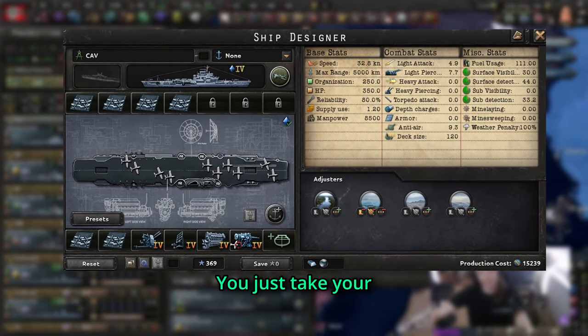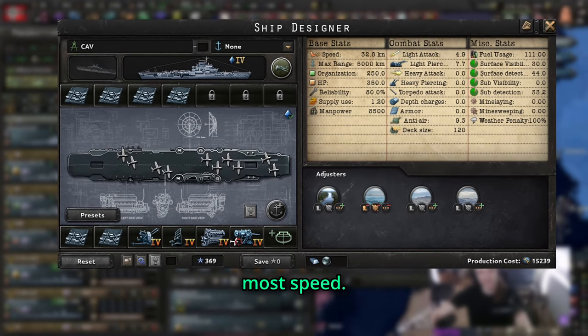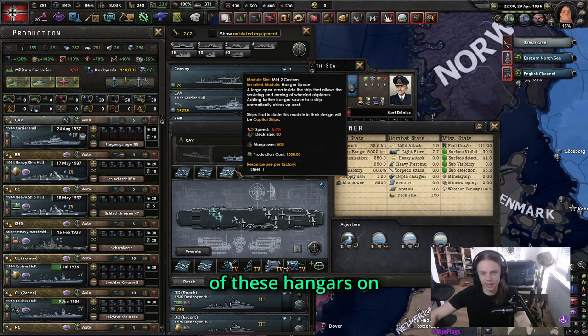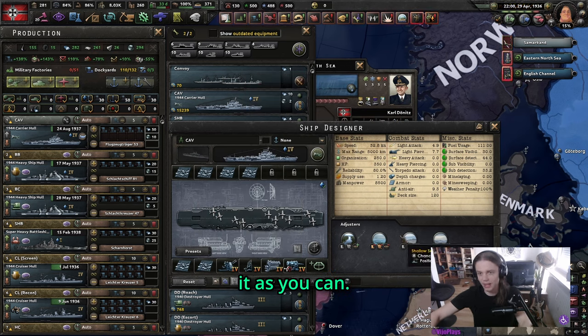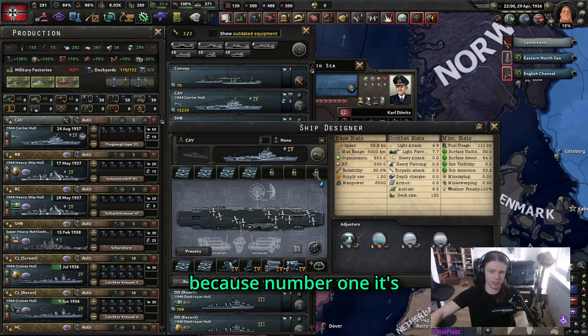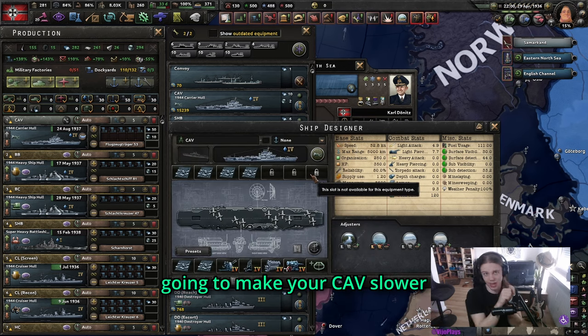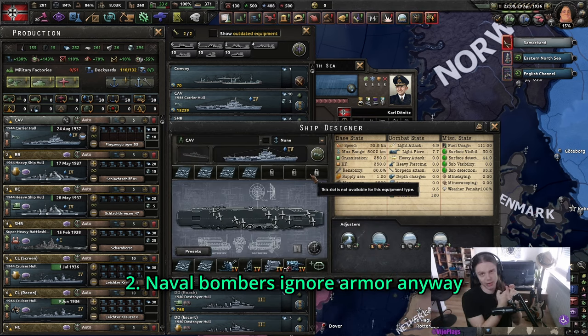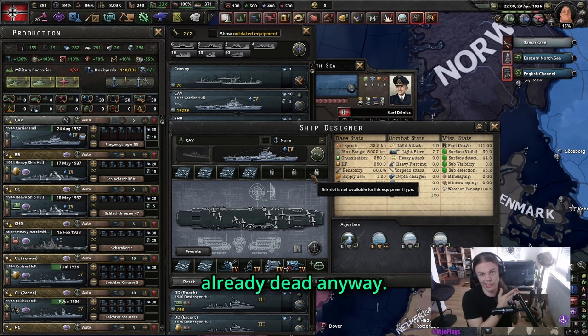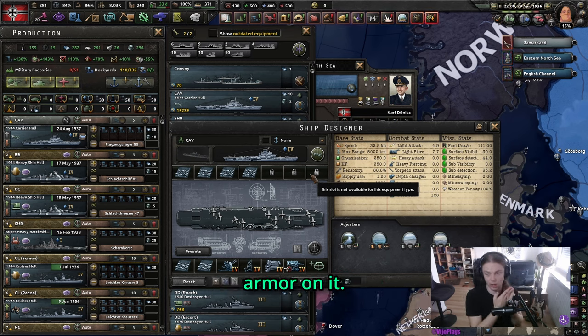The carrier is very simple. You just take your biggest hull for the most speed, take the best engine for the most speed, and strap as many hangars on it as you can. Guns are optional. You don't need to strap armor on it — number one, it lowers your speed, and naval bombers ignore armor anyway. If your carrier is being attacked, the navy is already dead anyway. You should aim for at least 30 knots on all of your boats.